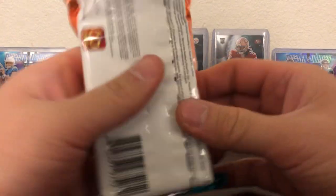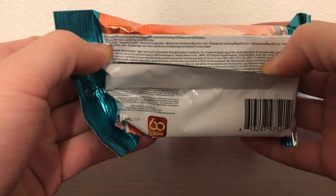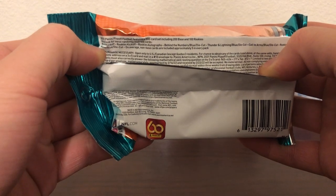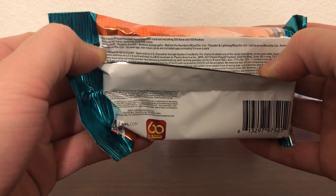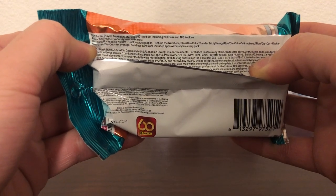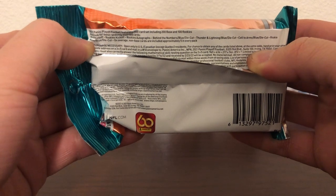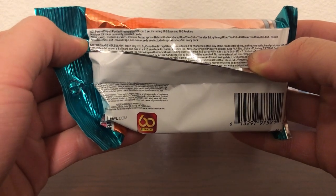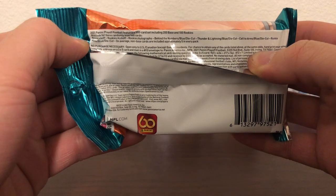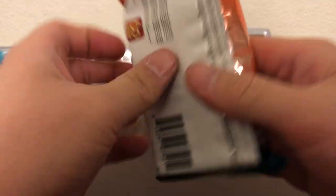I'll go with the fat pack first. What we can get out of here are rookie kickoff, base kickoff, rookie kickoff, rookie autographs, behind the numbers die cut, blue thunder lightning blue die cuts, call to arms blue die cut, rookie wave blue die cut. On average nine base cards are included, approximately five in every pack, so hopefully we can get an autograph — that'd be cool.